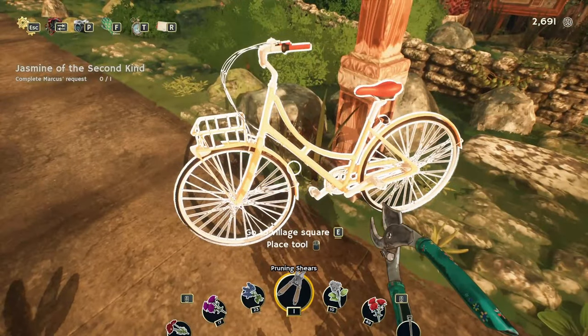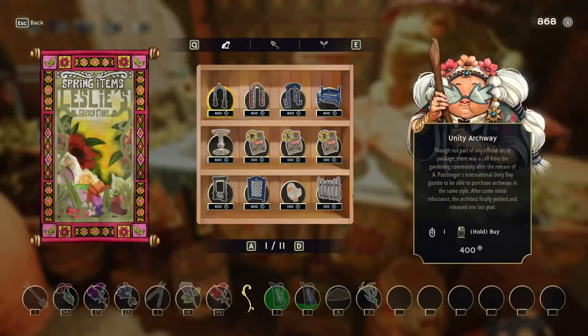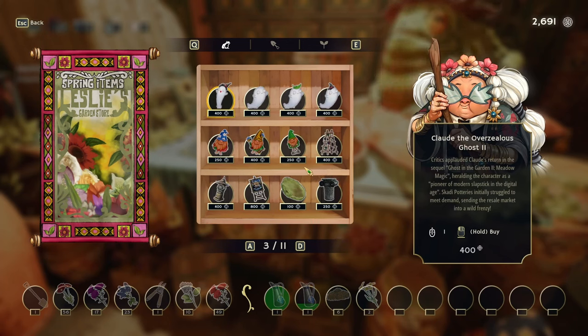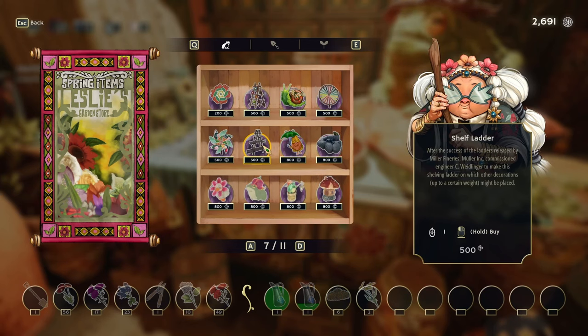Let's head into the village. They have the trellis. What can I do for you, dearie? What is this? Planter, planter. Okay, I need a trellis.